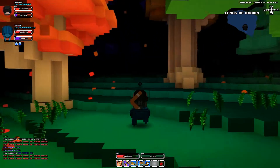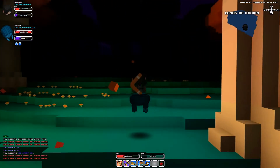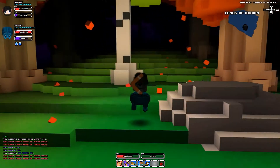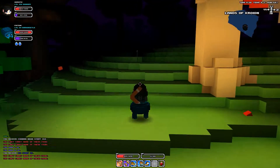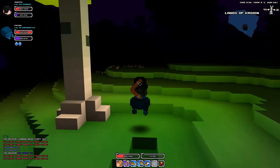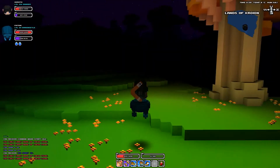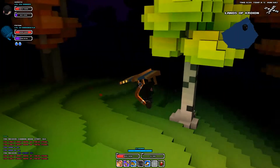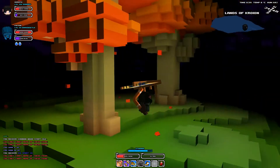Hello Internet, my name is Chris and I'm just going to show you something quickly today. Just earlier today, a patch was released for Cube World disabling the possibility of power gliding, which I showed you a tutorial on.